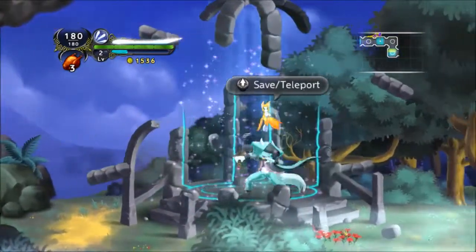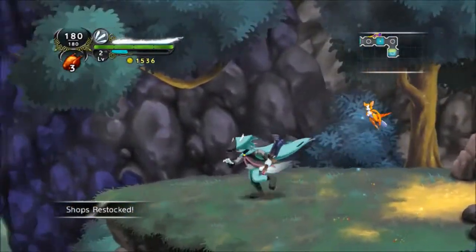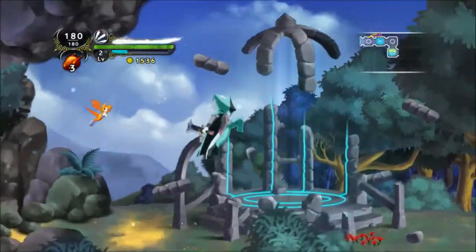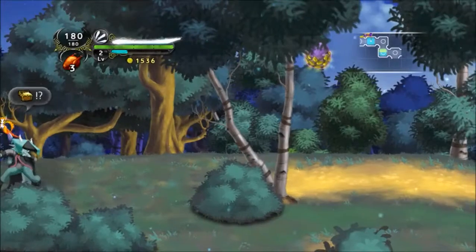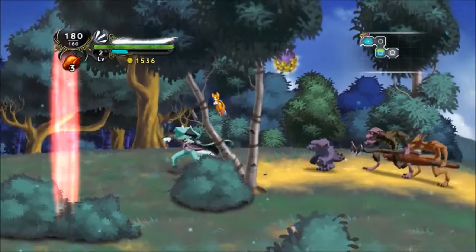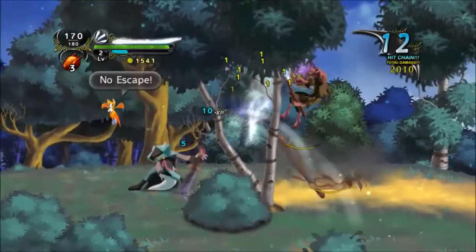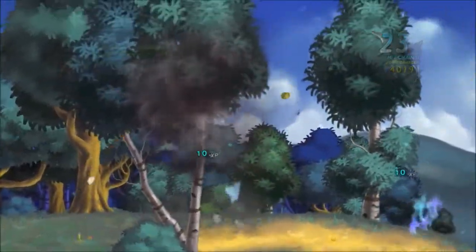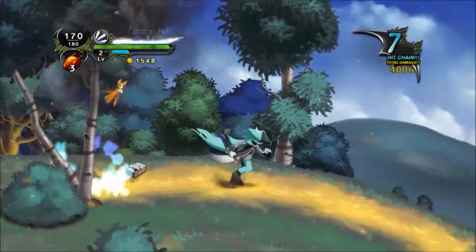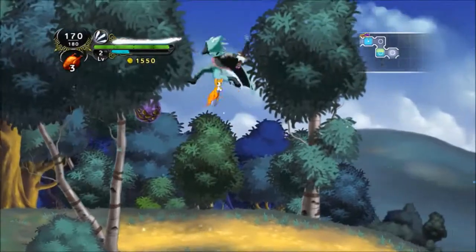Welcome back to episode 2. Last time I got to this save spot by getting an egg of some sword - I don't know what it is yet. I had to use a special attack. There's one right up there in the tree, the things that keep blowing up. I had to use that to open the first one right here - again, purple things.